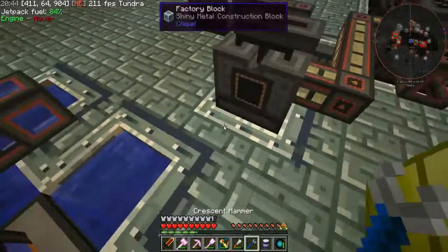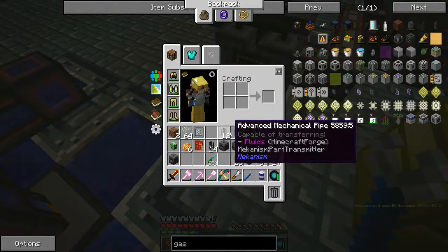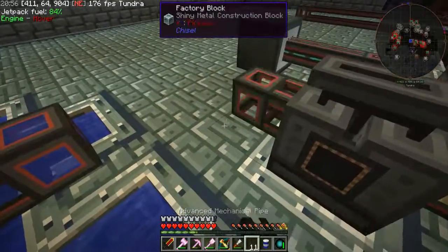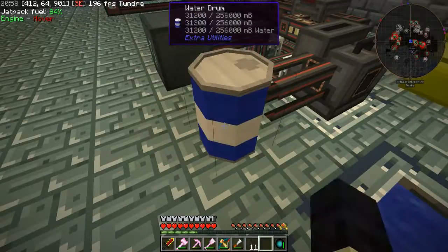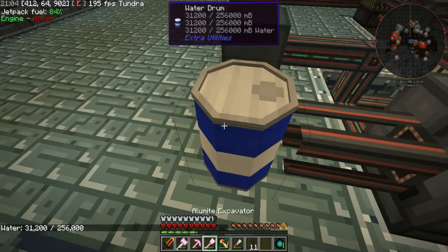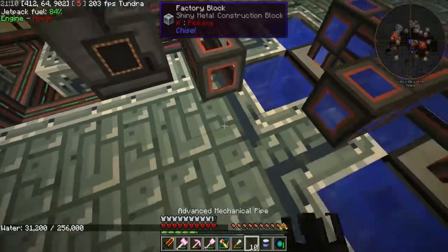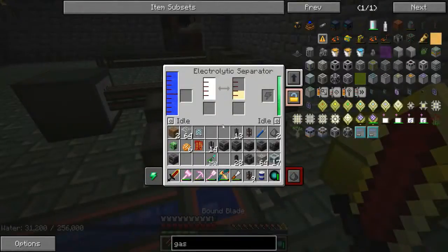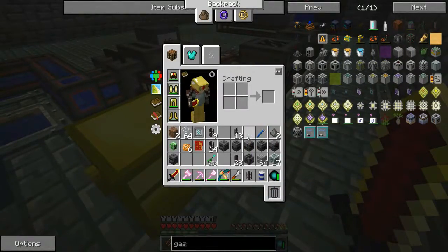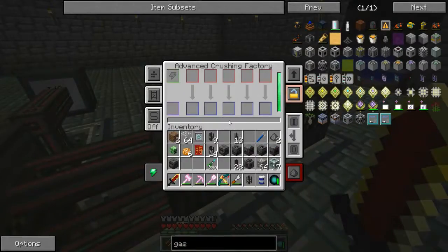I'm gonna have to just do it like this. Why is that not extracting? Now I've got a drum full of that. Okay, at least we got that sorted. Here is the big question — will this run? Now we have this full of oxygen. I don't think this requires oxygen — no, those don't require oxygen.